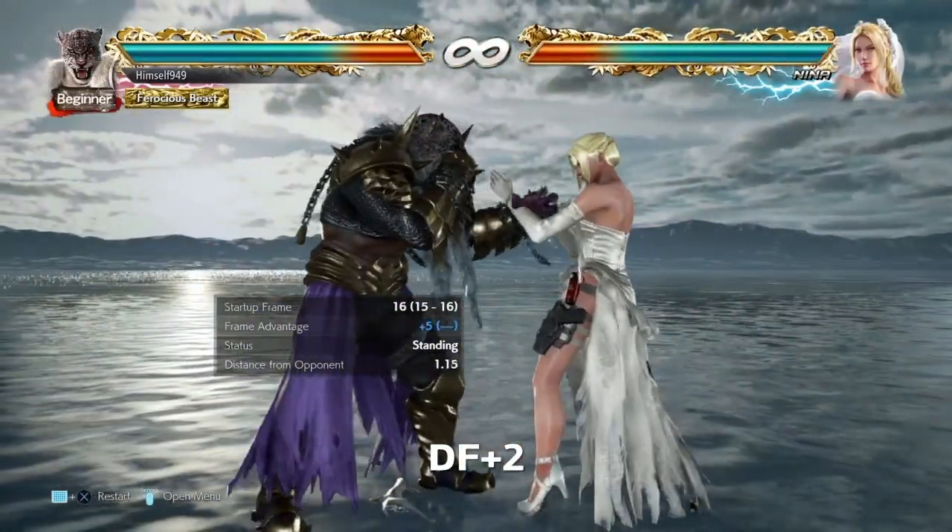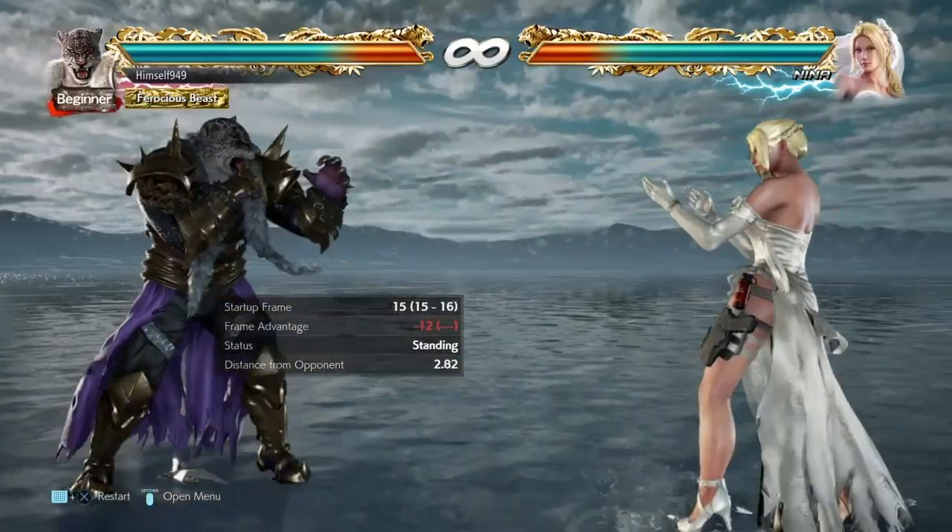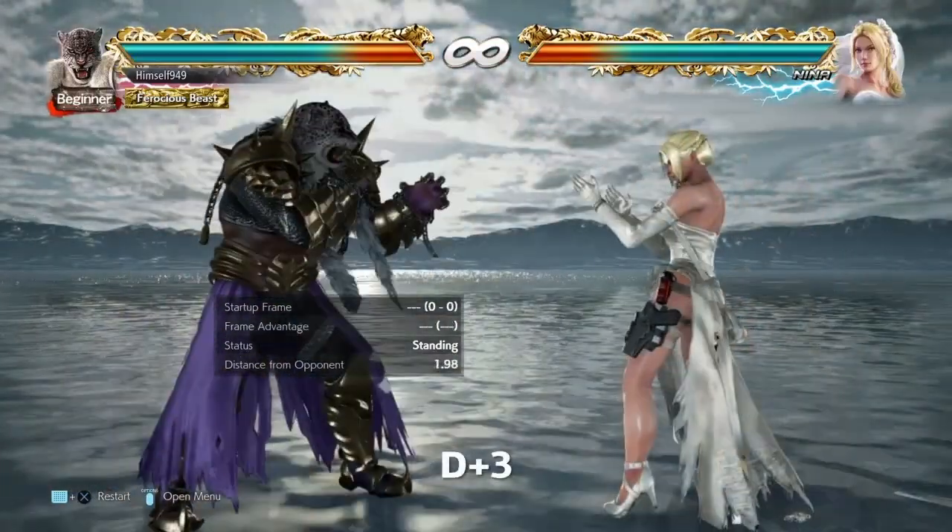DF2 catches both directions and it's plus 4 on hit, but it's also minus 12 on block so you do need to be careful.